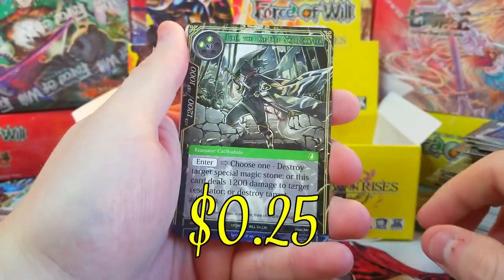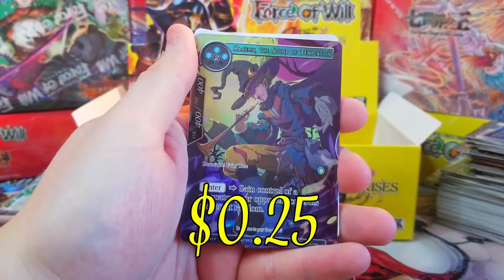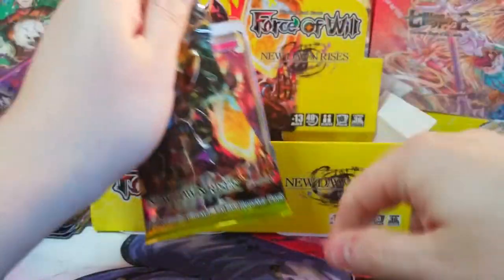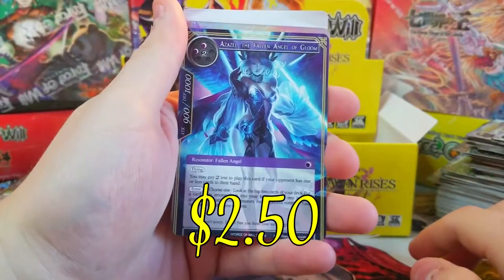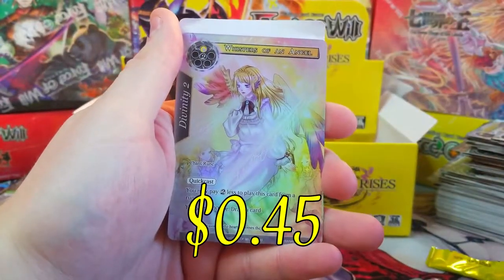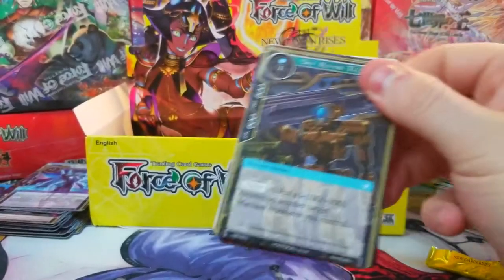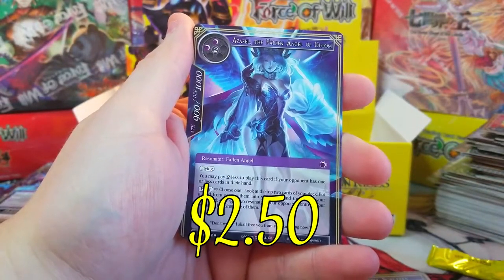Next one — Invitation, then Jubal the One-Eyed Swords Master, and Hamel the Sound of Temptation full art — he's not worth much. Seeing some shininess — we got Azel as our rare, Azel the Fallen Angel, and behind it Whispers of an Angel as a common full art. Next one — Corpse Sorcerer, and a second Azel the Fallen Angel of Gloom, two in a row!